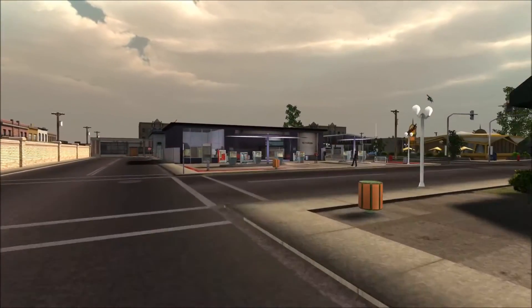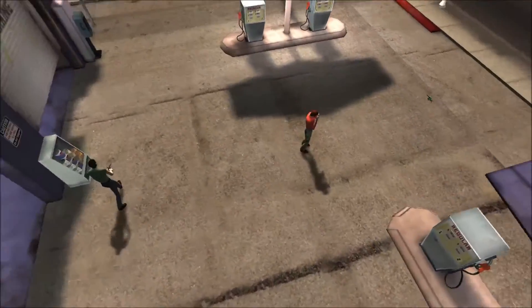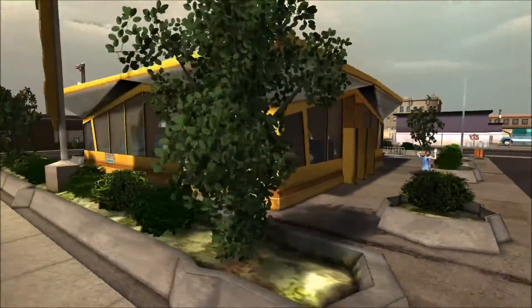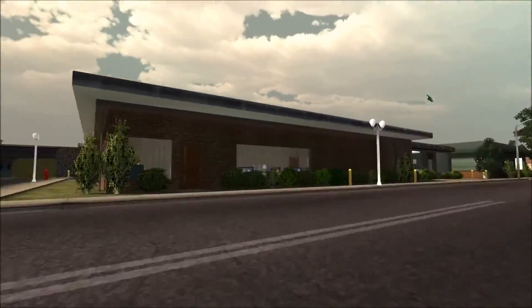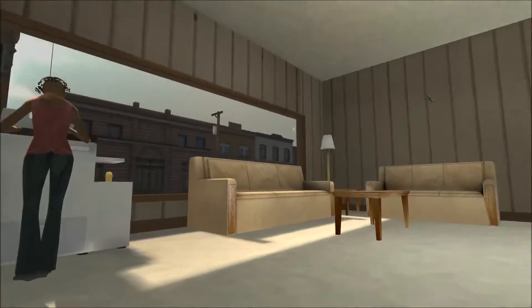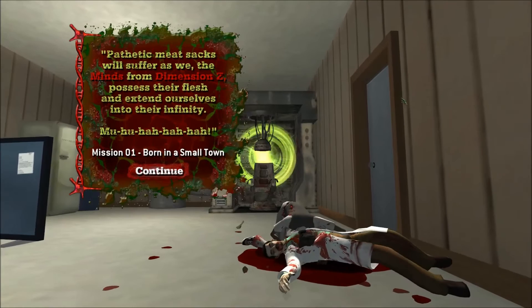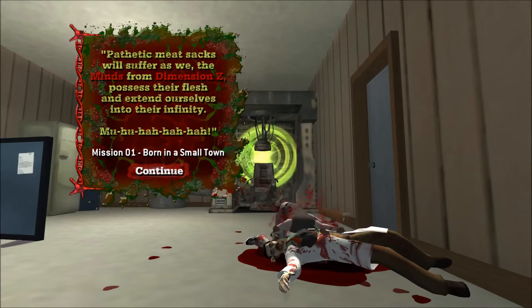We're going to hop over there and it is loading. I will be quiet during the cutscenes. "Pathetic meat sacks will suffer as we, the minds from Dimension Z, possess their flesh and extend ourselves into their infinity." Alright, so that's kind of the intro. Basically, he's either summoned something or did something, an experiment went horribly wrong, and we are a zombie chewing away on this guy.